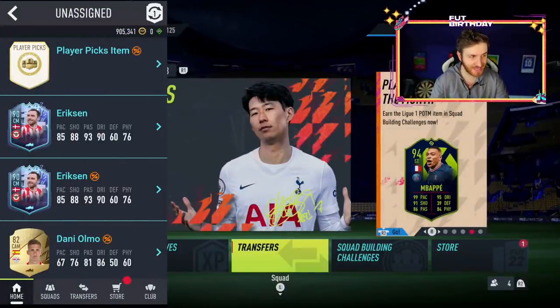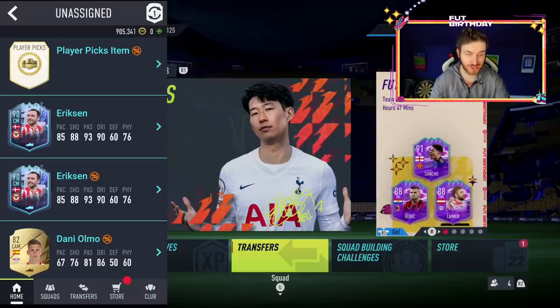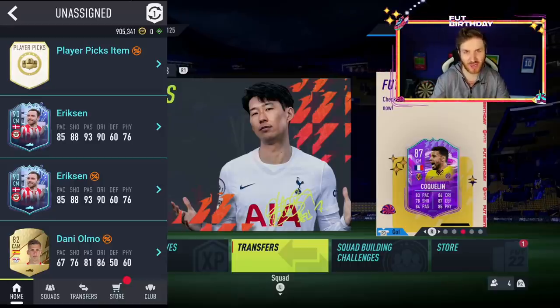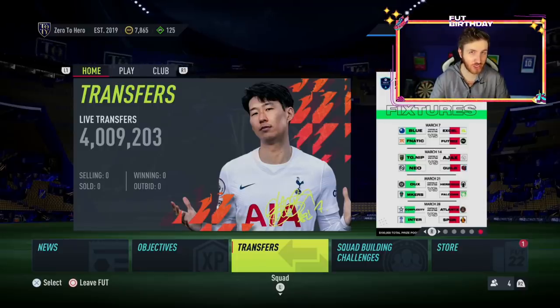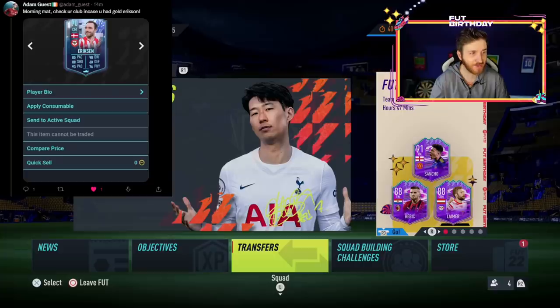As you can see there on the left-hand side of your screen, you can actually pack him right now on FIFA as well. This new promo does not start until 6pm tonight and apparently it's going to be a really cool promo where cards upgrade based on how you perform with their cards. However, he's not only in packs — if you have or did have Eriksen in your club, the Premier League Danish midfielder, then you will now have the 90-rated card.